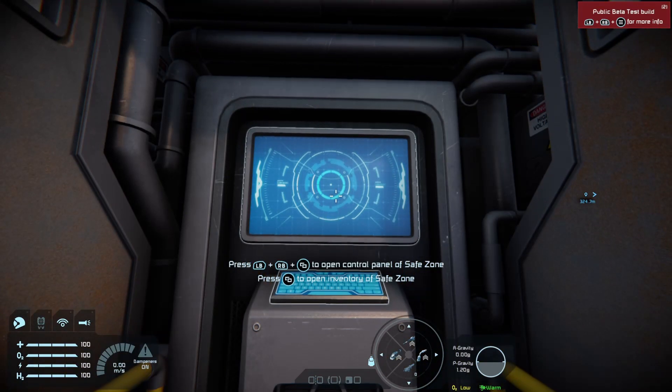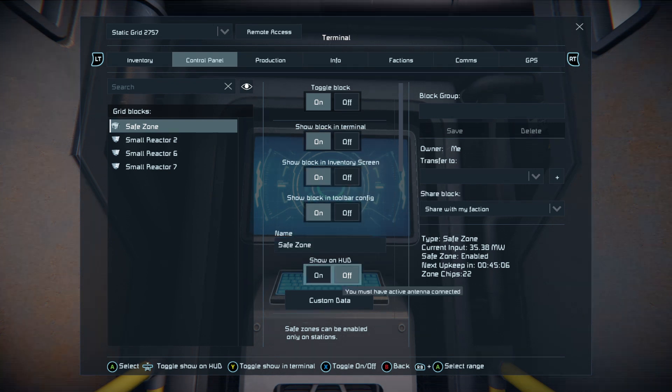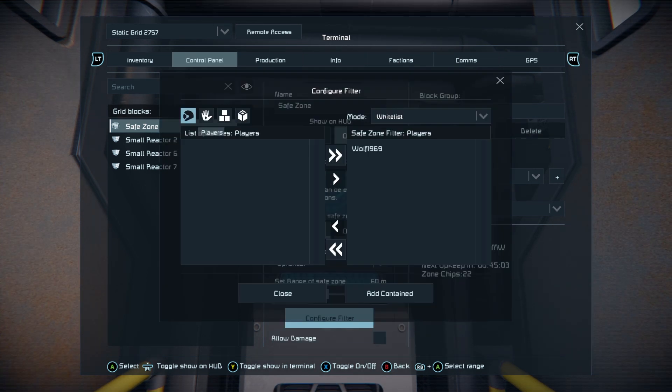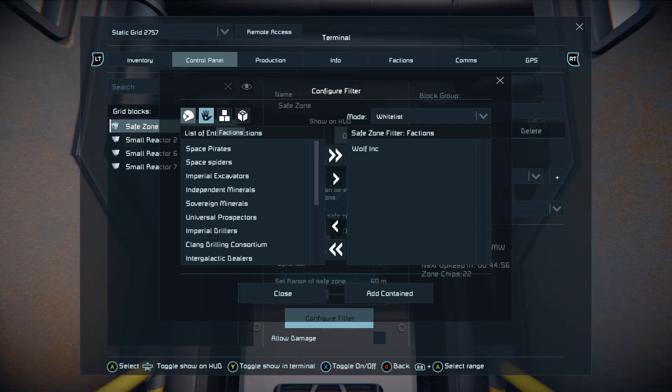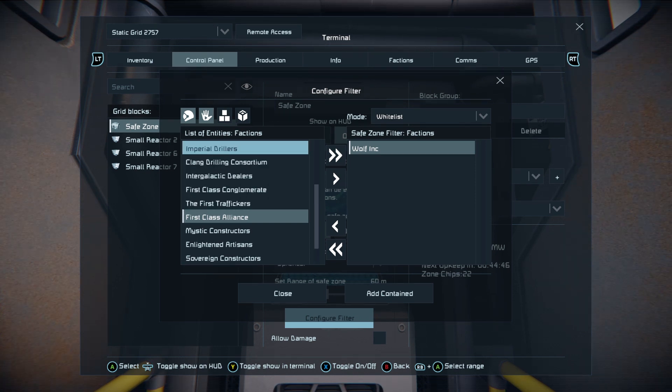Before you even add zone chips and enable the safe zone, you want to make sure straight away that you go to your configure filter menu, hit factions and add your own faction to that safe zone, plus anyone you may be friends with. Otherwise they're going to have a horrible surprise when your safe zone activates, and so are you.